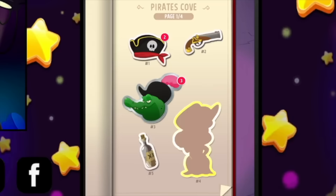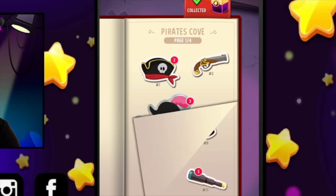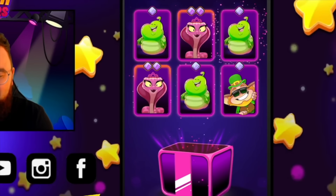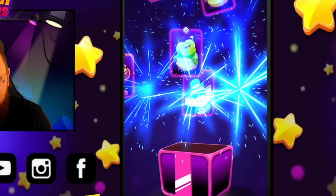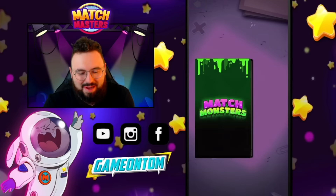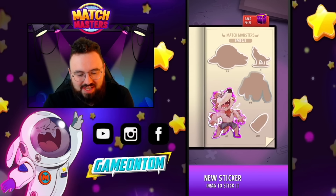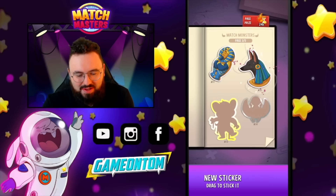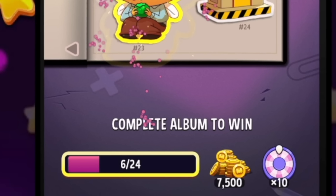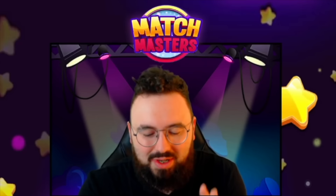Tumbleweed Town is almost complete — one more to finish the album. Pirate Cove has some stickers to add too: completing the page with the pirate gets us three Doctor Colors, and the parrot sticker gives us a diamond box. We're getting caterpillars, snakes, and leprechauns — we're one away on several albums. This page also rewards 10 Lucky Spins and 7,500 coins for completing the album, so choose your album carefully when you drop your comment for giveaways.